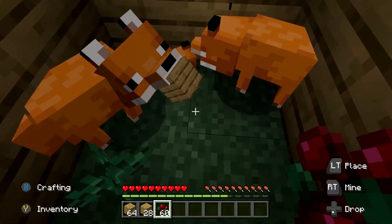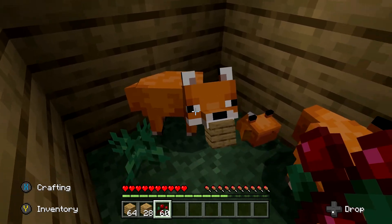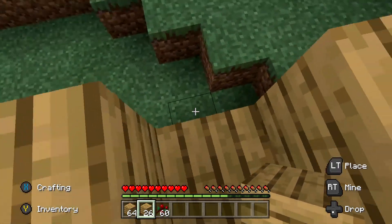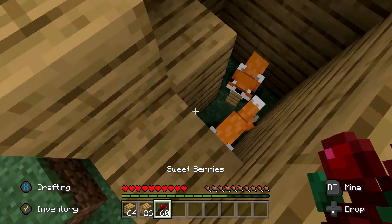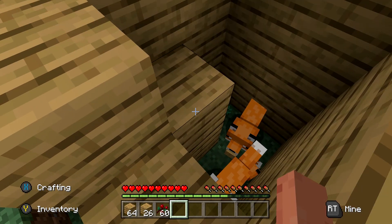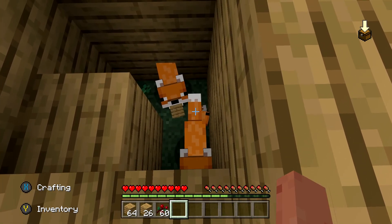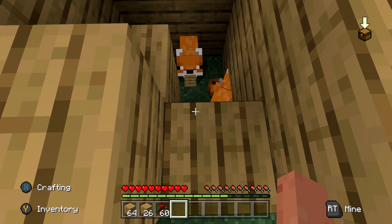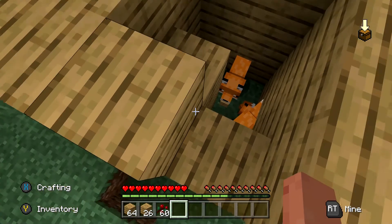Obviously they will look at me since I have berries, but they will run away if I open the box. So for example, if I opened the box right now, they would actually run away with the baby. The thing is, the baby is tamed so it will like me, but it will also follow the parents because, obviously, they're its parents.